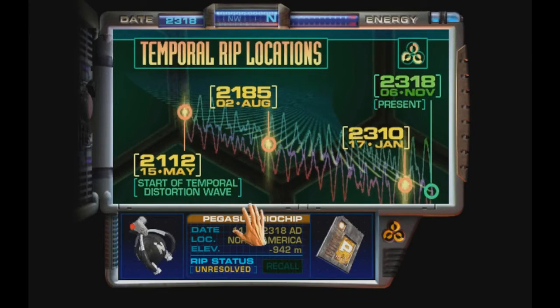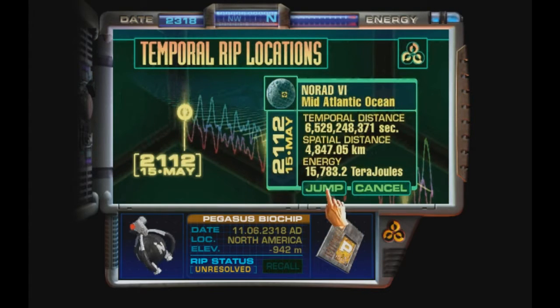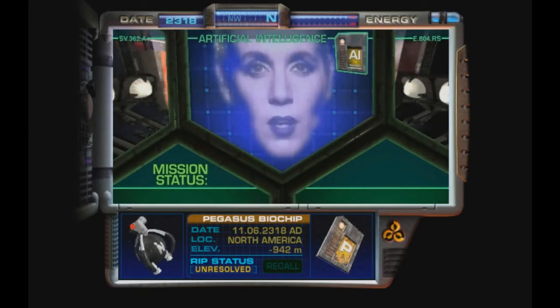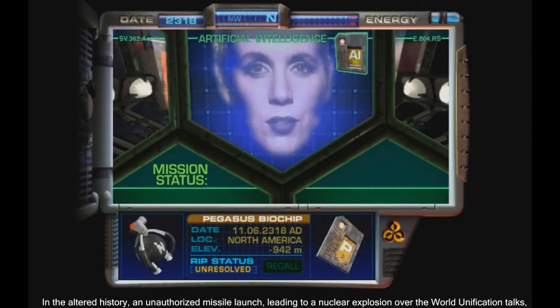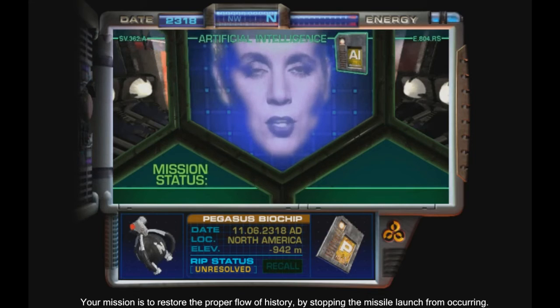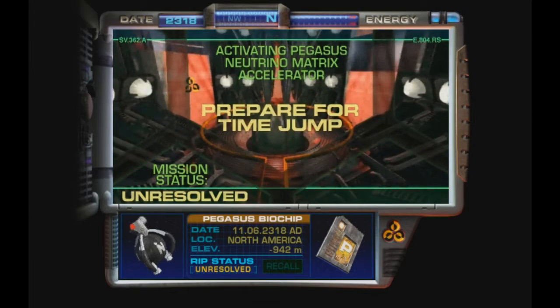It's good that we're able to still recall to the Pegasus - nothing weird has happened. If it's not in these two areas, it must be in NORAD 6 in 2112. Let's go! You are about to travel to the underwater military installation, NORAD 6. In the altered history, an unauthorized missile launch leading to a nuclear explosion over the world unification talks ends the peace conference in Gorbistan, creating a resurgence of the nuclear proliferation of the 20th century. Your mission is to restore the proper flow of history by stopping the missile launch from occurring.